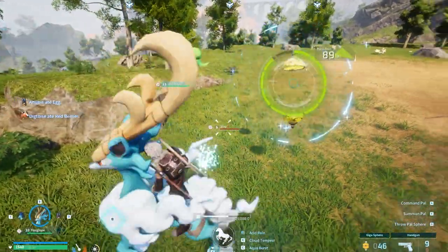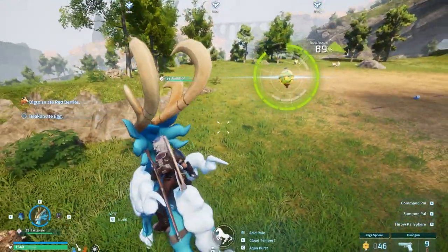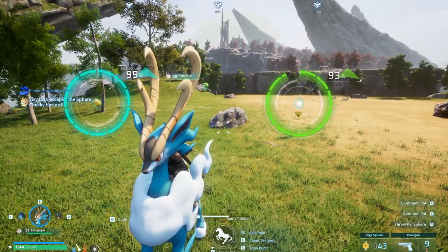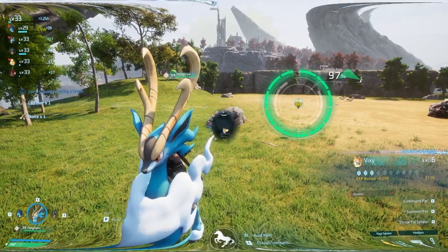Here is how you can easily catch Vixie, which is one of the best early game pals in Palworld. Vixie is found near this area pretty close to where you spawn. Go to this area near the Syndicate Tower and you can easily find and catch some Vixie.